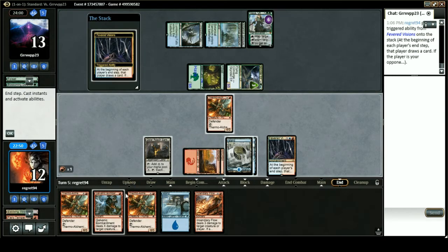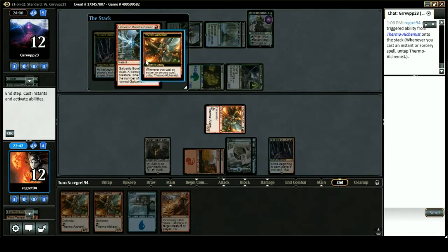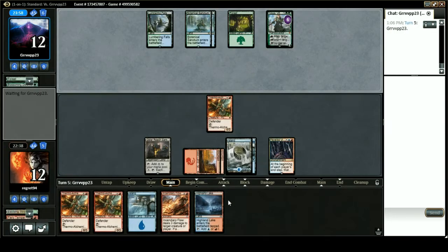I mean I can still do this — tap Thermo-Alchemist, Galvanic Bombardment on Sky Rider Elf, draw a card. I had to get rid of their board there. I mean they're gonna still be able to slam in with five-fives, but I had no idea what this deck is.